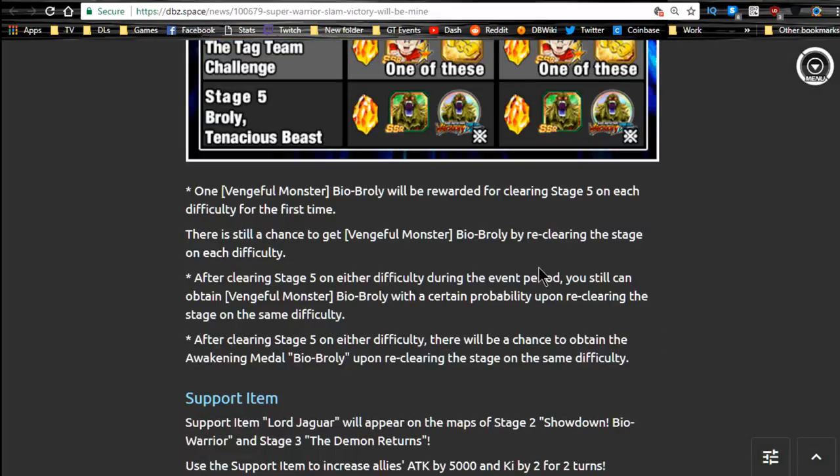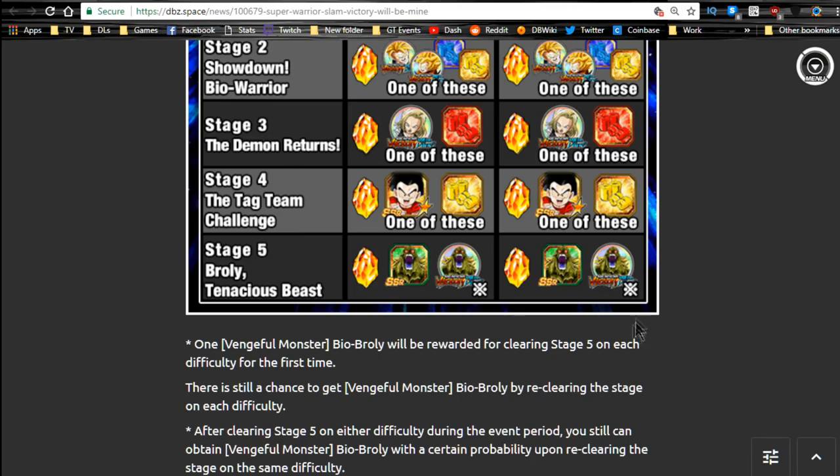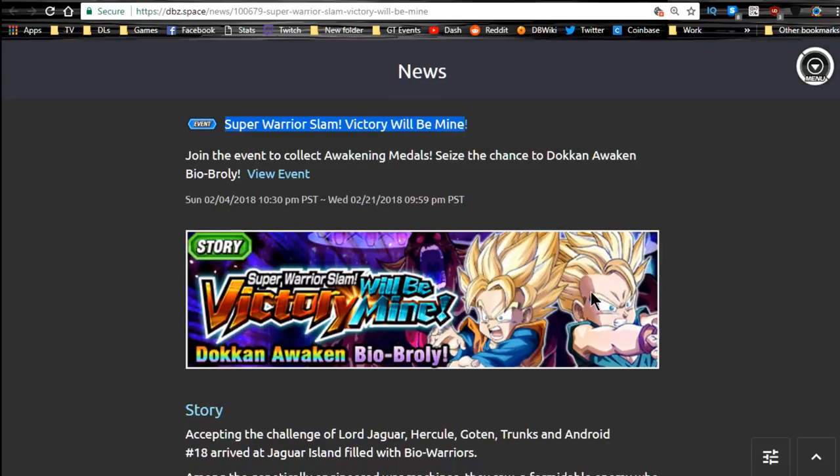Bio Broly is on the last stage. If you really want to get him up to Super Attack 10 with all four Dupes Unlocked and Dokkan Awakening, at some point he might be useful. Again, that ends today, so go ahead and grind that out if you want to. It will come back at some point.